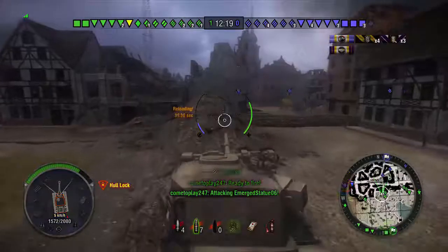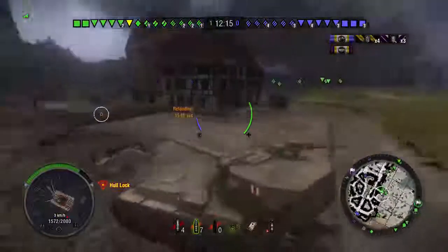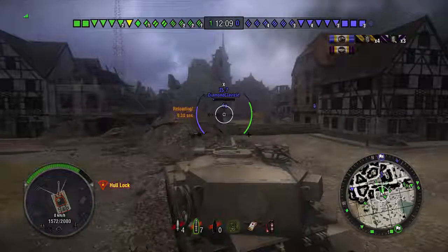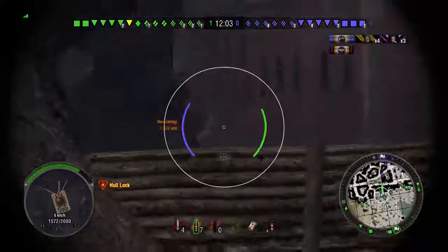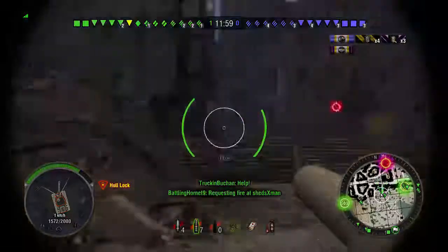Reverse side-scraping is possible in the IS-7 and the IS-4, but when you see a 183, get on a different flank that can easily penetrate you — I wouldn't recommend still doing it. Because he just took about 1800 damage from my one shot. Which is why a lot of players hate this tank, and I don't blame them. It's pretty devastating to get shot by one of these.